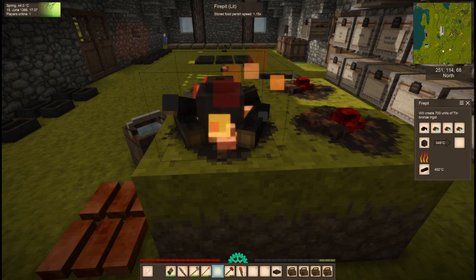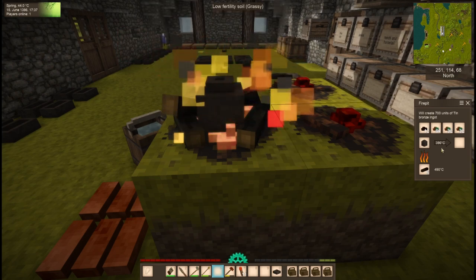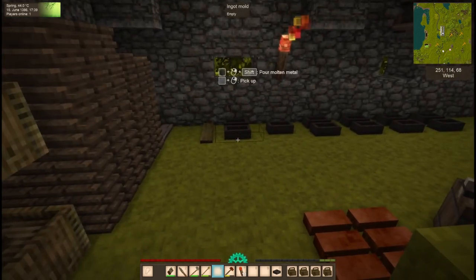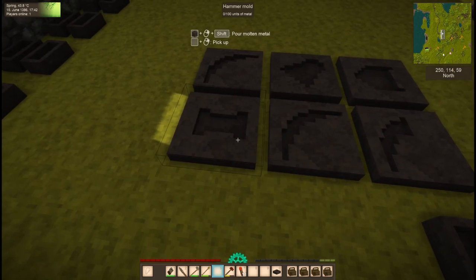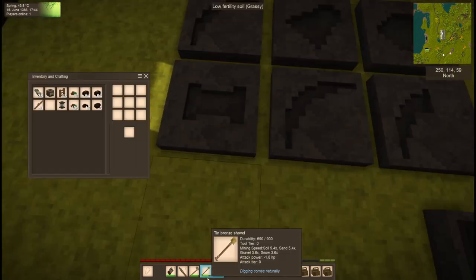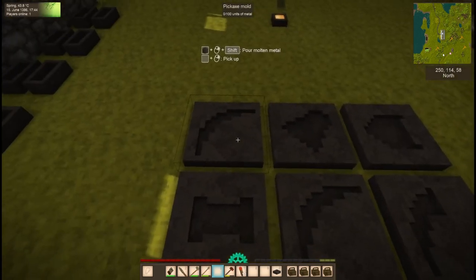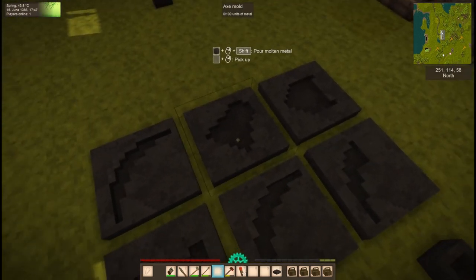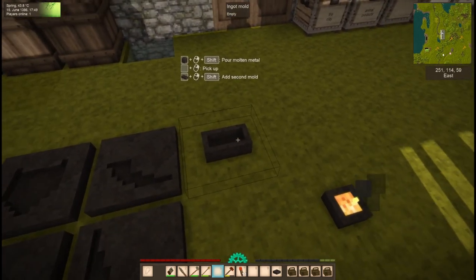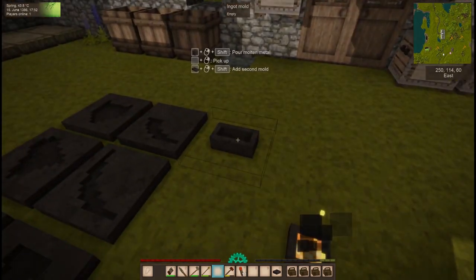I'm at the community center and I got myself set up with 700 units of tin bronze. What I'm going to make with that is a hammer, because I only have this copper hammer and it's halfway dead. I broke my pickaxe and I don't have a good axe. So I'm going to make two pickaxes, a shovel, an axe, a propick, and then a chisel. I already have a tin bronze saw. I'm going to pour myself an ingot.